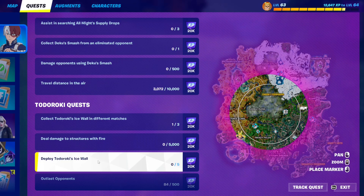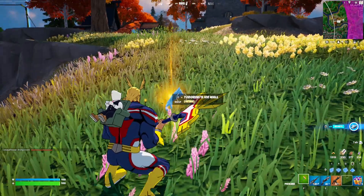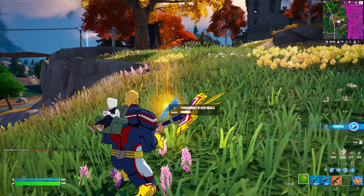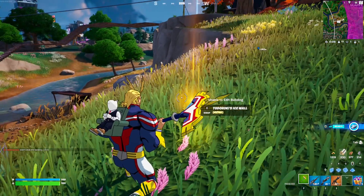For this Dodorki quest, you have to deploy Dodorki's ice wall five times. You will find this Dodorki ice wall mythic literally everywhere on the map — on the ground floor loot and inside the new All Might supply drops.